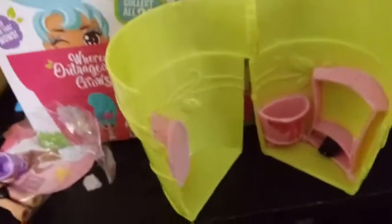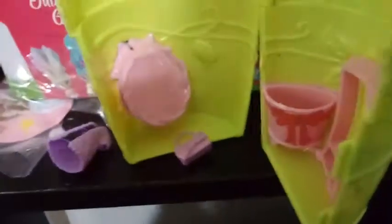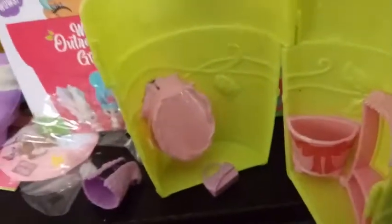The stump comes off and it reveals tape on it along with our purse and our stand on the other side. Here she is all put together.